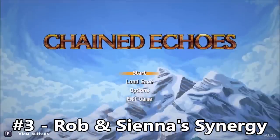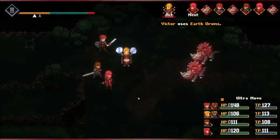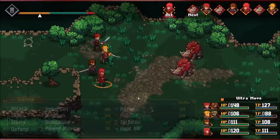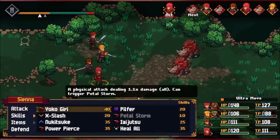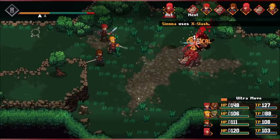Number 3: Utilize Robb and Sienna's Synergy. While Sienna should be in your party at all times in normal as well as boss battles for her overall utility — she's able to slice and dice up entire random groups, steal,